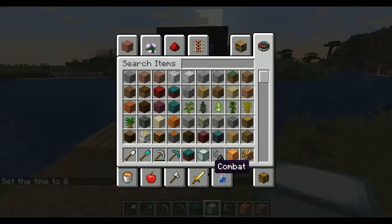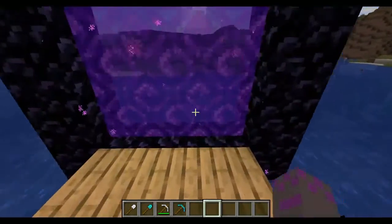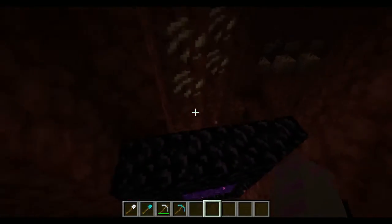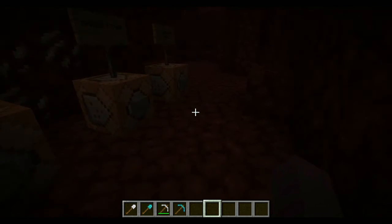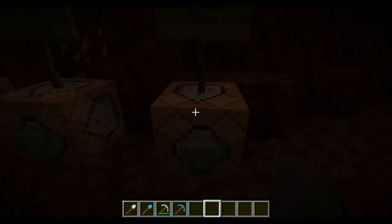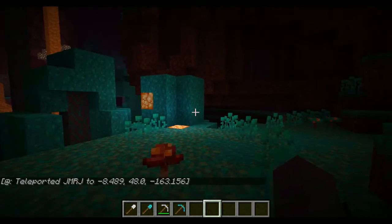With that, let's head into the Nether. Right here we have the three new biomes. We have the warped forest first, the crimson forest, and soul sand valley. So let's go check out the warped forest first. Here's the warped forest — this is the blue one.